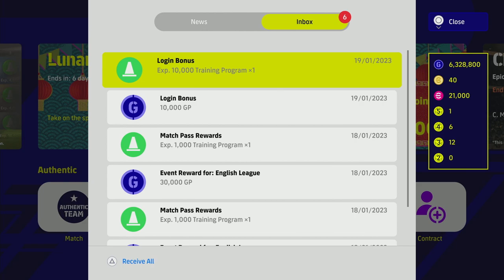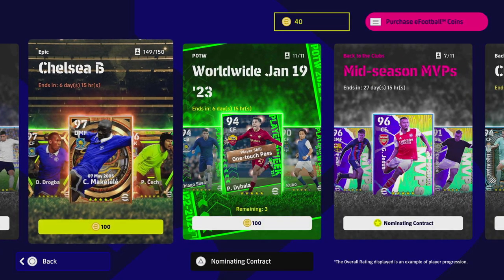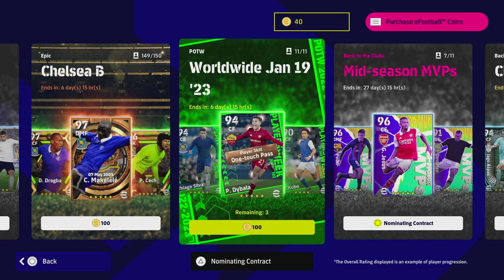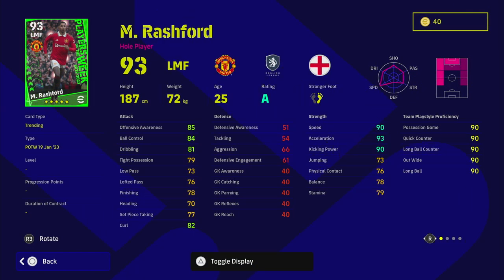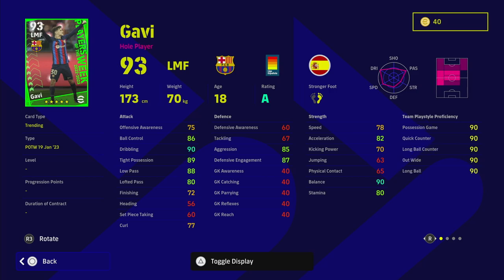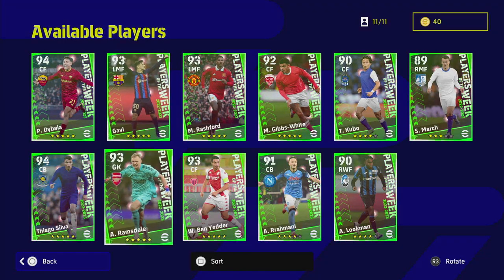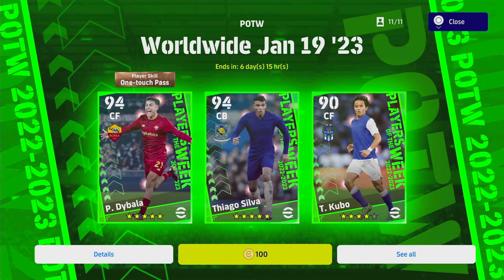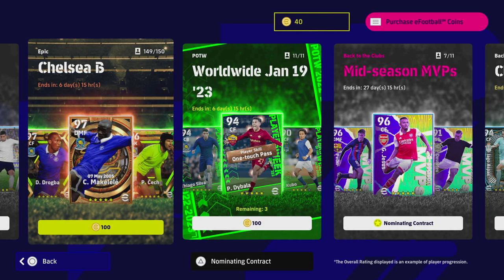Don't forget to redeem your login bonuses and match pass rewards. For contracts, the Tottenham ones are there for the last few days, and we have Chelsea and worldwide January 19th Player of the Weeks. As far as I know these are re-releases, which is a bit of a pity. Rashford is there — a good version — and Gabby is absolute quality as well. It's a bit of a lull in what they're releasing. Anyone playing more than two weeks will have an epic team anyway — free Messi, free Mbappé, essentially a free French team on login, and players at 100 coins with three free spins.